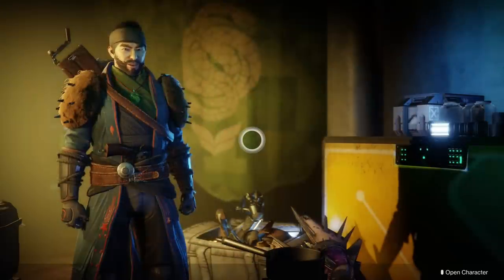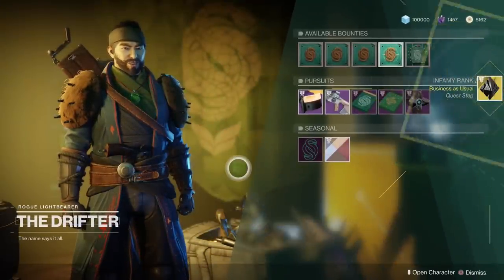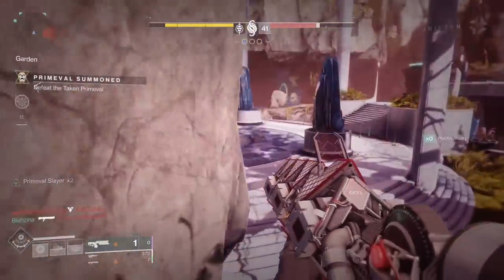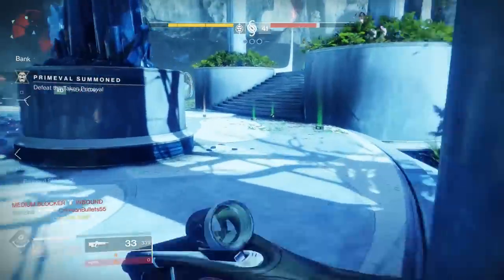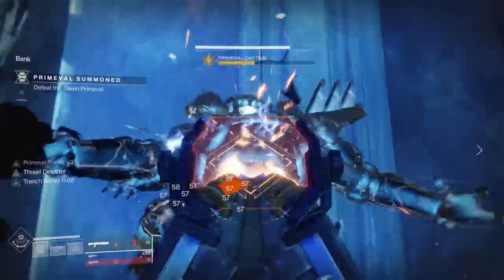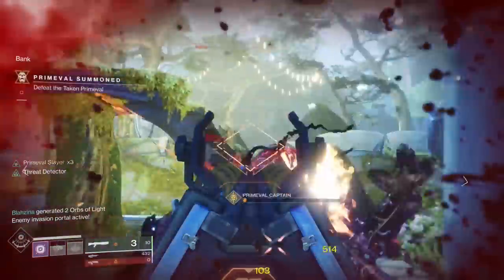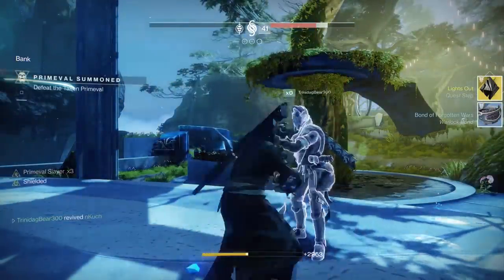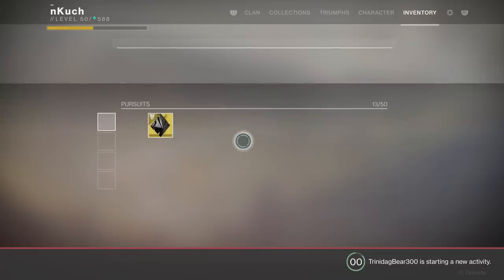Take the Depleted Weapon Core back to the Drifter and he'll give you the 'Business as Usual' quest step. This requires you to win 10 Gambit matches — each win is worth 10% — and also deposit 500 motes of dark total, where 5 motes equal 1%. Dropping motes from dying subtracts at a rate of times two, so don't die. Both objectives should complete around the same time after 10 matches. This took my team approximately two hours. My biggest tip: bank frequently — I'd recommend banking at 5 motes so you can summon a blocker and play risk-free.